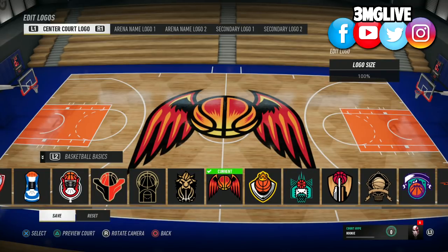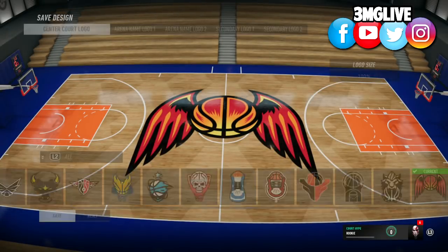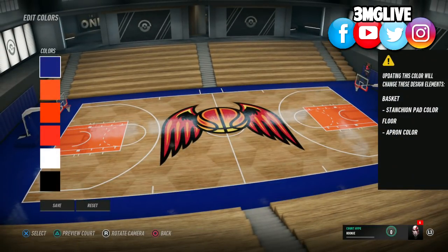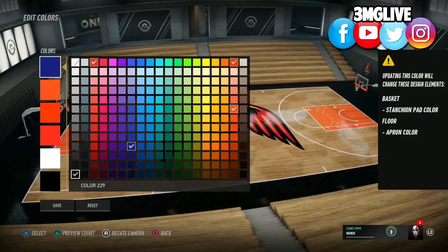I like this basketball with the wings on it, so I decided to revamp my court a little bit. You can save your designs and do all the customization, and you can create a couple of different court designs. I'm not 100% sure if you'll be able to share your whole creation with other people, but when the full game drops you're gonna see tons more different floor models and logo pieces.